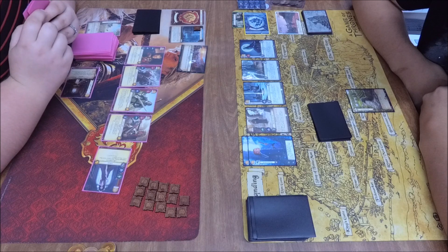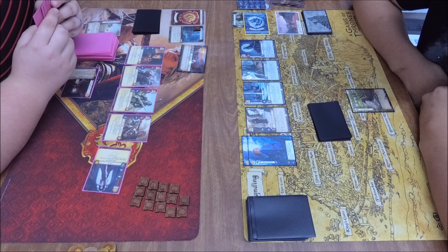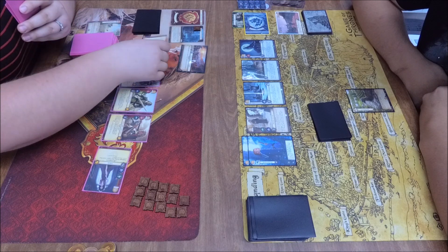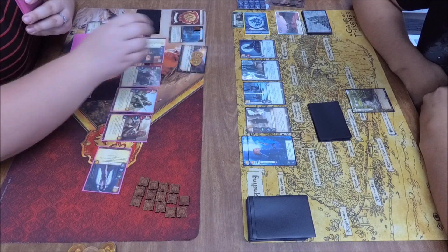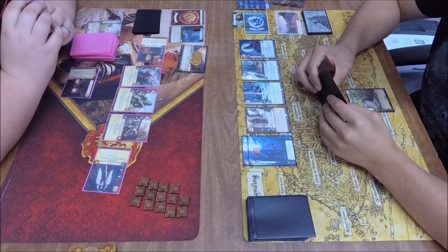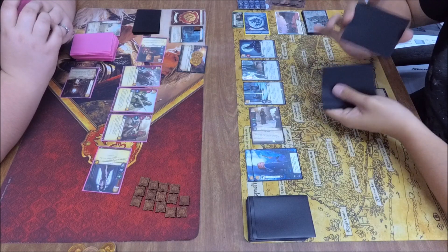Nimeria does have intimidate and no attachments. During a challenge which you control, a participating Stark character can kneel Nimeria and any number of direwolf characters to have each of those characters participate in the challenge on your side — very sneaky intimidate just jumping in there. That went unopposed, so the Lannister player scored a power there. Now an intrigue stealthing Catelyn with Tyrion, getting two gold off Tyrion's ability of course. The Begging Brother will block the unopposed.